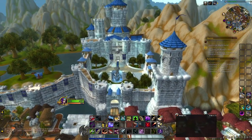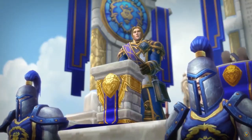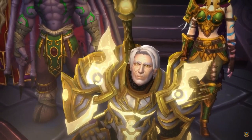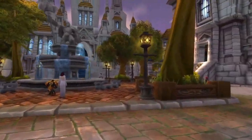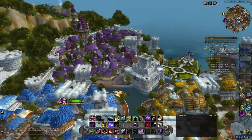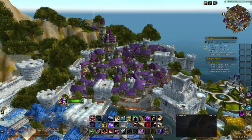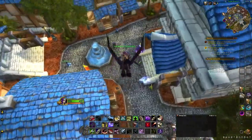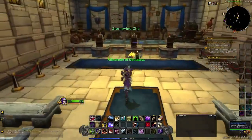Here we have Stormwind Keep, where the king of Stormwind is usually located. Right now the king is Anduin Wrynn, but he's away in the Shadowlands, so Turalyon is taking his place. Over here we have Cathedral Square, which has a paladin and priest vibe — kind of like a church. And then over here is the Mage Quarter, where the Mage Portals are for getting all around the world. With that quick overview, now we're going to come back down to the Trade District to cover a few key things.